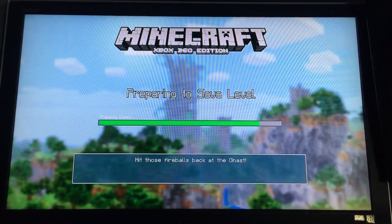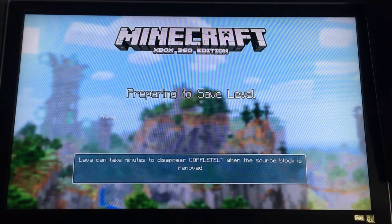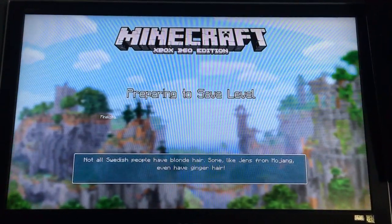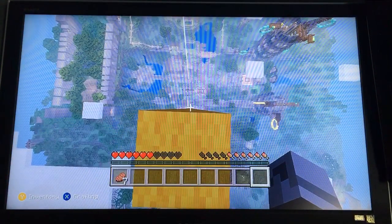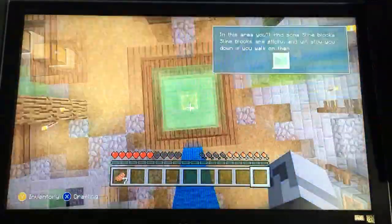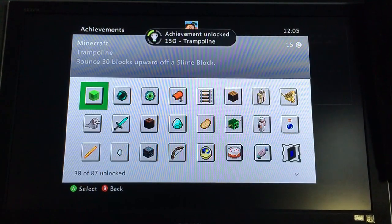I'm actually going to be doing two videos today, since this one was very long. This is actually seven minutes long — my last video was ten minutes long. After this, you can look down. What you're going to want to do is just go straight down and hopefully bounce up. And you see — trampoline, that's what you get. It's that simple, guys.